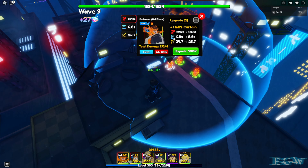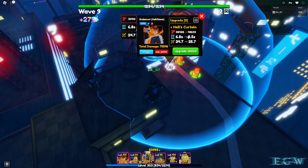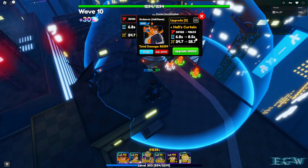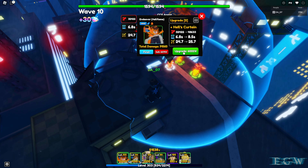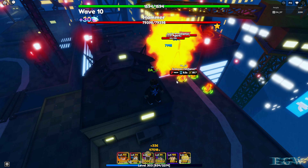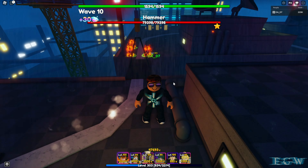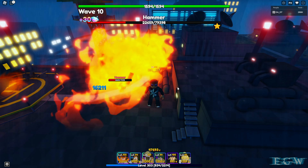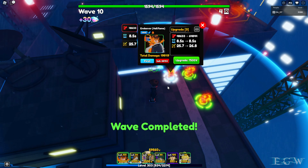For upgrade three, he gets plus Hell's Curtain. Damage goes from 32,422 to 48,633. Unfortunately his attack speed goes up from 6.8 to 8.5 — I don't really like that at all, and he does have Nimble on him so he's pretty slow. Range goes up from 24.7 to 25.7. This is upgrade three for 6,000. Let's check it out — he's doing some fire flame throwing with the Hell's Curtain attack.